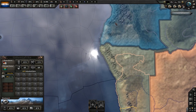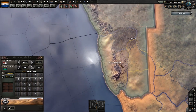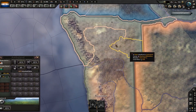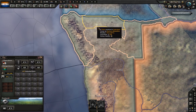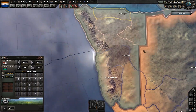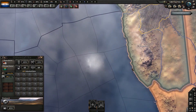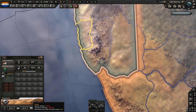If we want to invade Namibia, this area over here, it's going to be a lot of mountains and hills. So in addition to the fact that our industry isn't great, we're probably going to want infantry and mountaineers. There are some plains here, but the victory points we're going to have to take — one of them is in hills and the other one is in desert, actually.